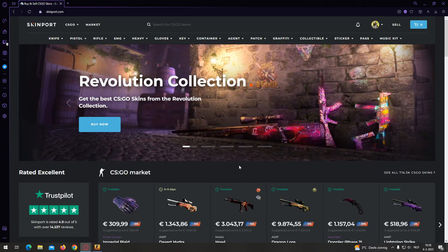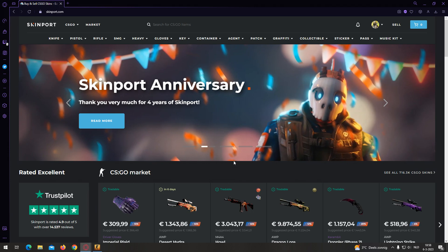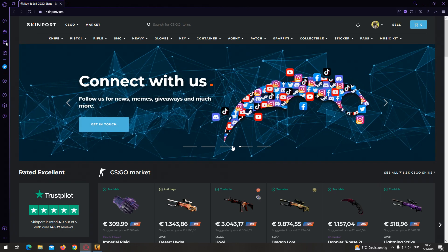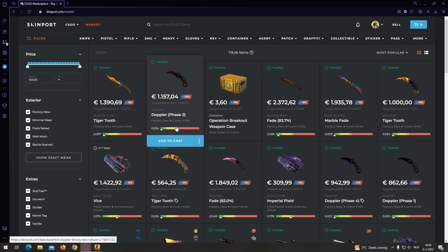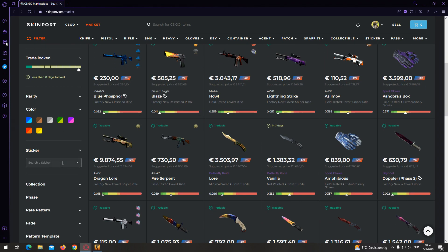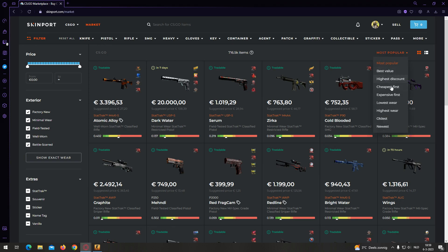Now we're going on to my next favorite site, which is Skinport. Skinport is by far my favorite site but it has a lot of fees, so if you're doing flipping you might want to stay on Buff. Skinport has a lot of European and western users — it's a German site and very reliable. Start on the home page, click 'see all CS:GO skins', scroll down to the Extras section, and search for a sticker you like. I'll go with iBUYPOWER Holo again — sort by cheapest first.